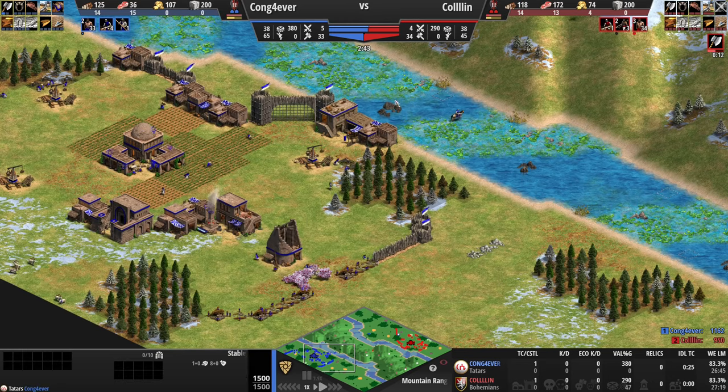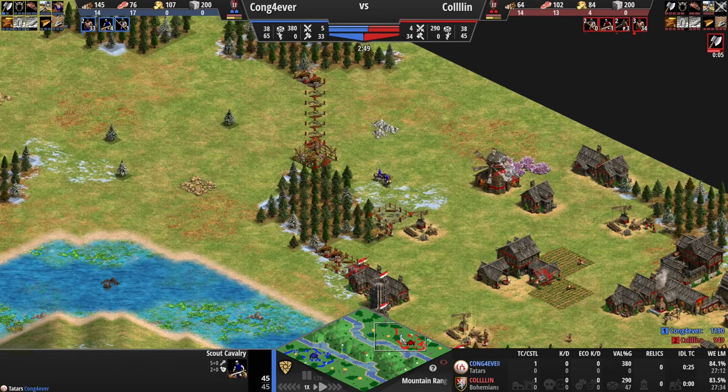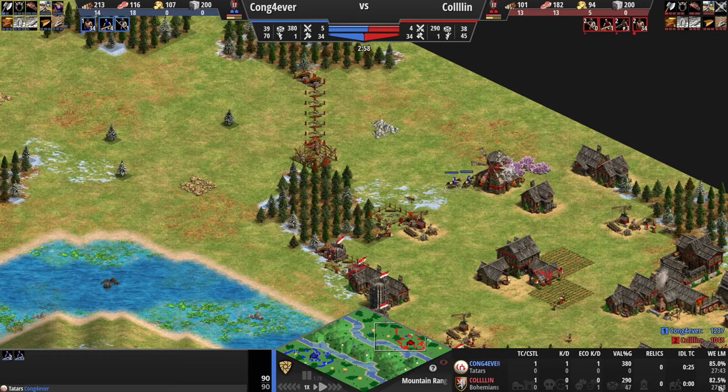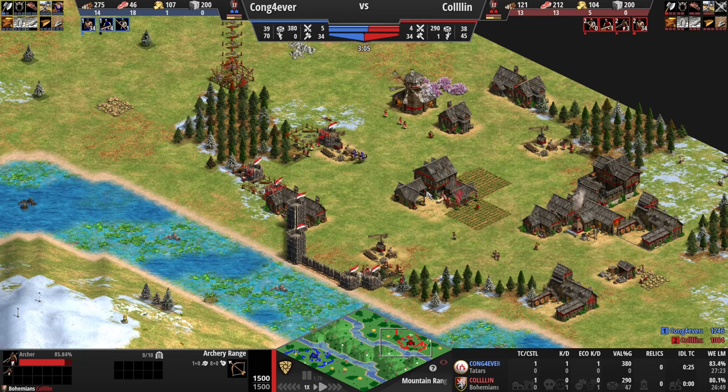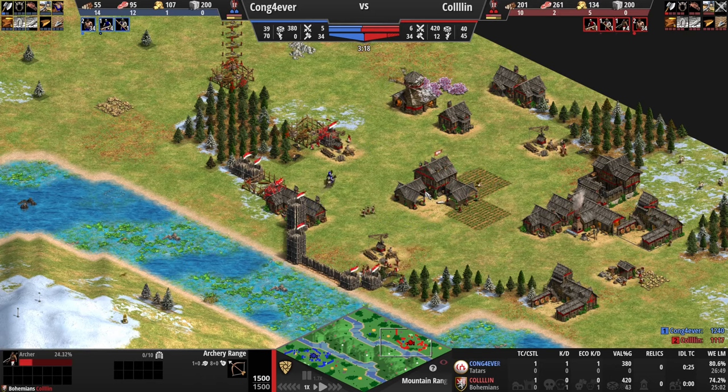Both of us are walling up. Kong is immediately going for the stable and making sure to wall in his berries. On the other hand, I'm losing some villagers to the scouts while I try to wall up my own side. I immediately went for two ranges and I'm going to go for the archer play as Bohemians.